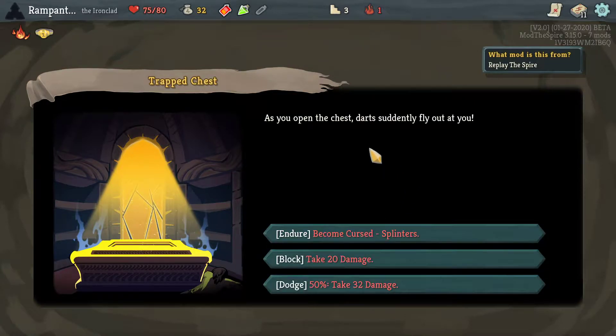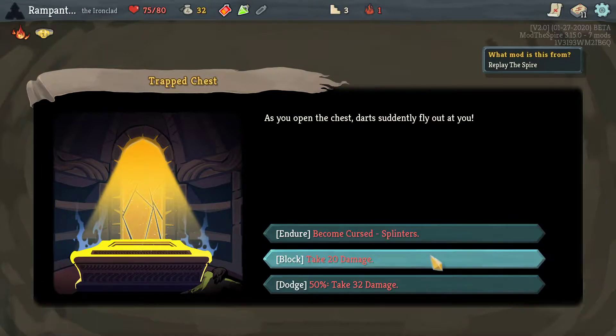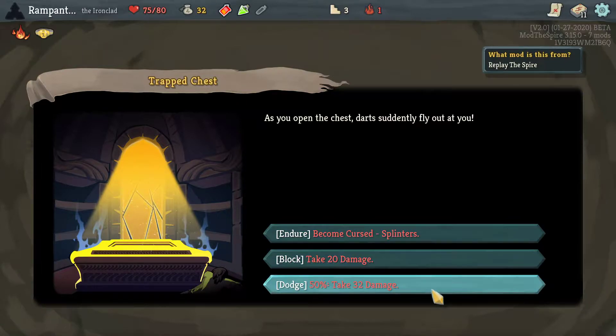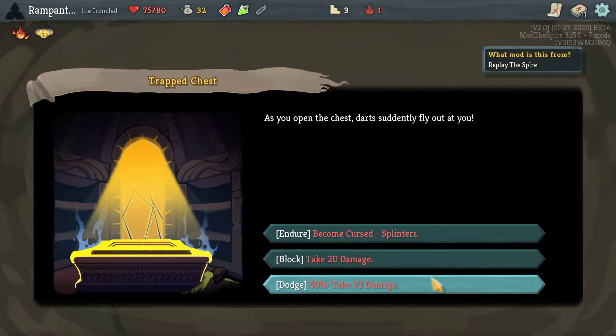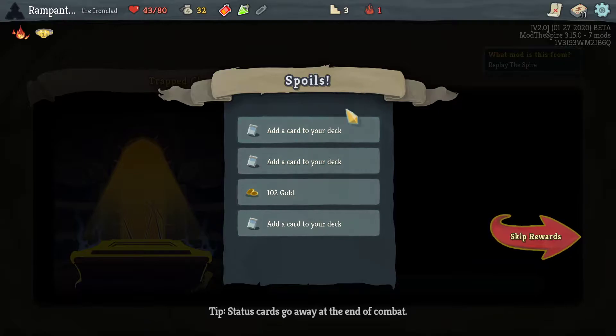Random Loot — you open the chest, darts suddenly fly out at you. So I can get a new curse which can be played: take 2 damage, draw 1 card, Exhaustive 2 — which means exhaust after a certain number of uses, and adds a copy of this card to your draw pile. I can take 20 damage, or I can take a 50-50 roll. I'll take the 50-50. And I took the damage.